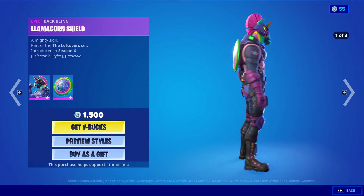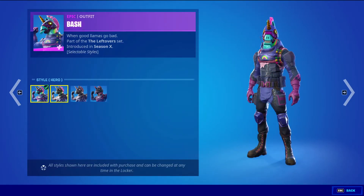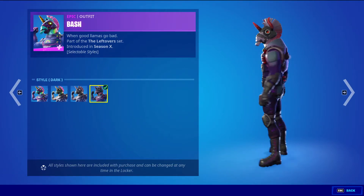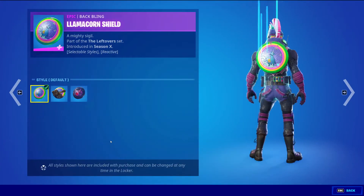Bash with the Baffling Llama Corn Shield epic skin, 1500 V-Bucks. This skin has four styles: the default hero style, the Militia style, the Militia Glow style, and the dark style. Three styles for the Baffling back bling: the default style, the Militia style, and the dark style.